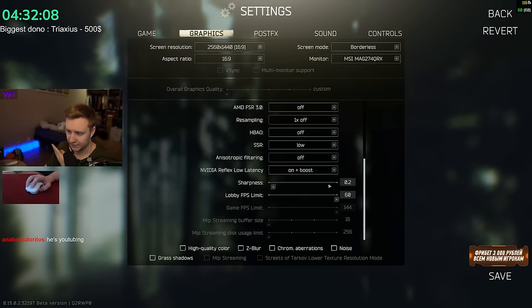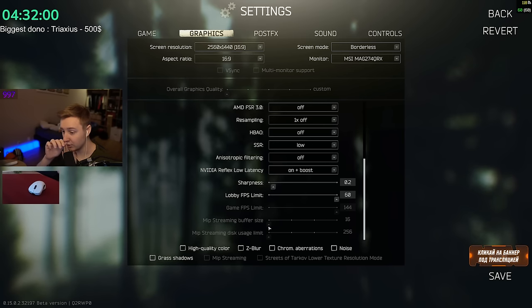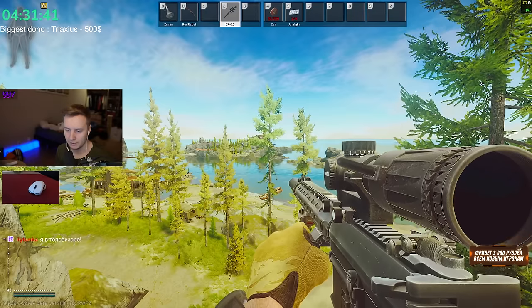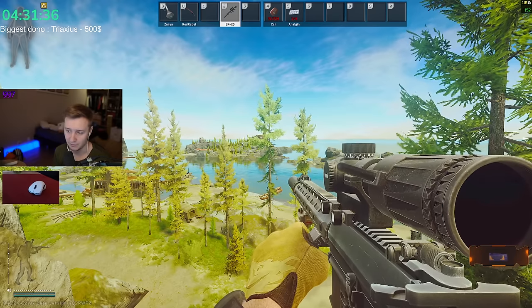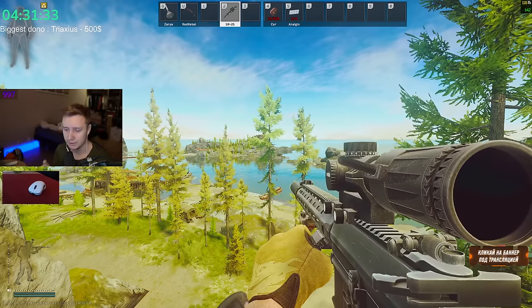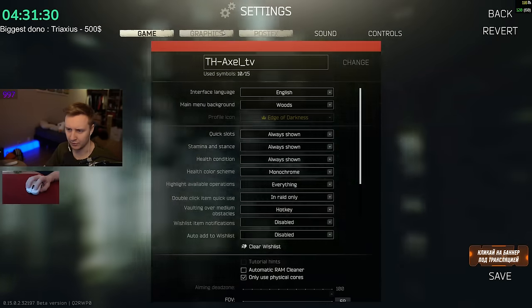Sharpness — I don't really use it. Mip streaming: I haven't given it much of a go, but if you have a really low-end GPU like a 1650, 1660, 2060, or 3060, you might try it. It may give you a boost with FPS especially on maps like Streets and Lighthouse. The only downside of mip streaming might be — unless BSG fixed it — is that when you load out of the raid you will have a black screen for about 40 seconds. So if you get that black screen at the end of raid, it is to do with mip streaming.